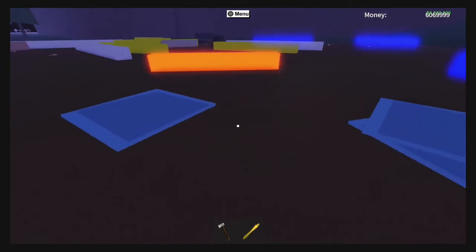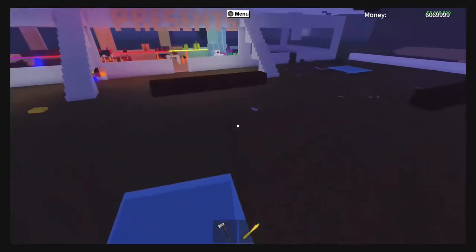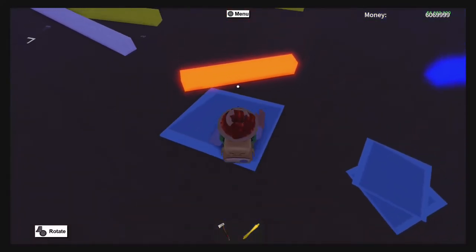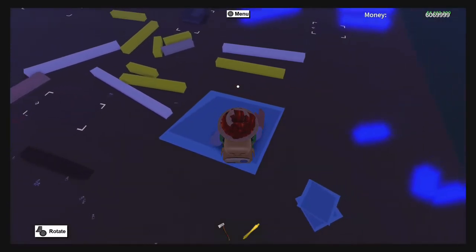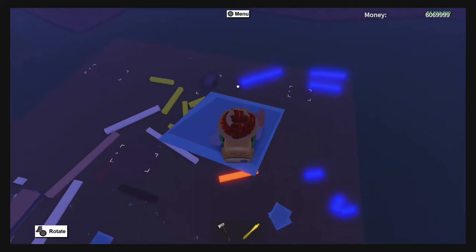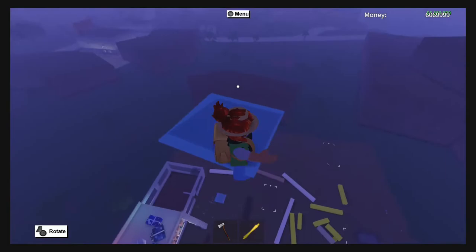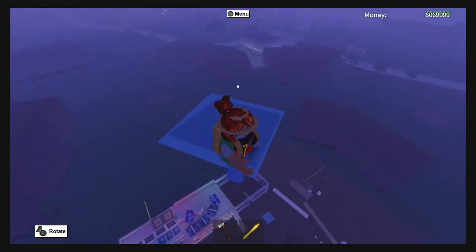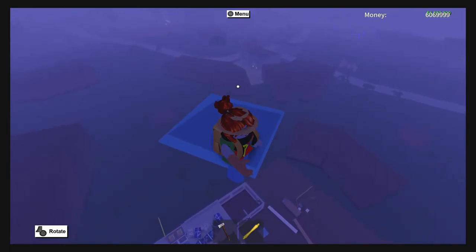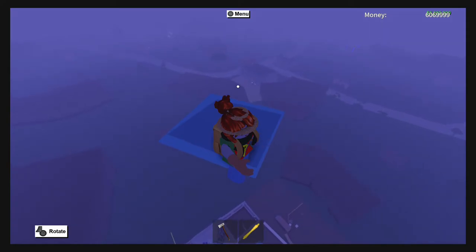There's definitely a learning curve. Once you understand how to time your walking onto this and grabbing the object, you should be able to do it pretty successfully and easily. It will occasionally just randomly deselect and throw you off — I'm not sure why it does that. But here it is, I'm literally flying in Lumber Tycoon 2 on Xbox, legitimately, without hacking. This is a new method as far as I'm aware.